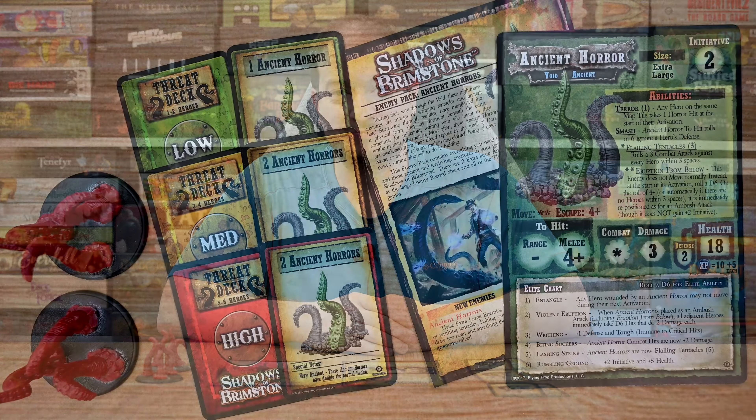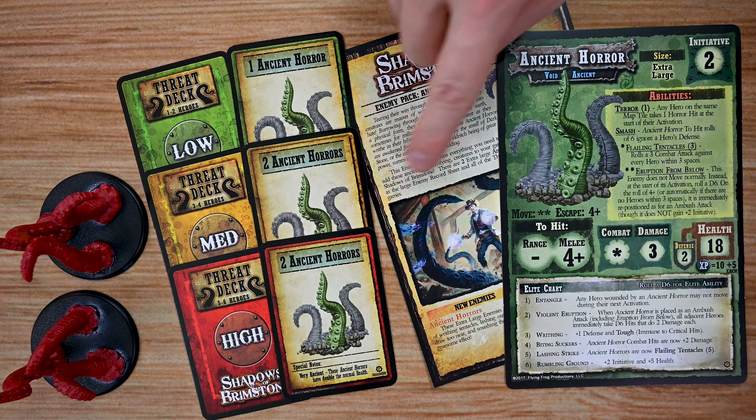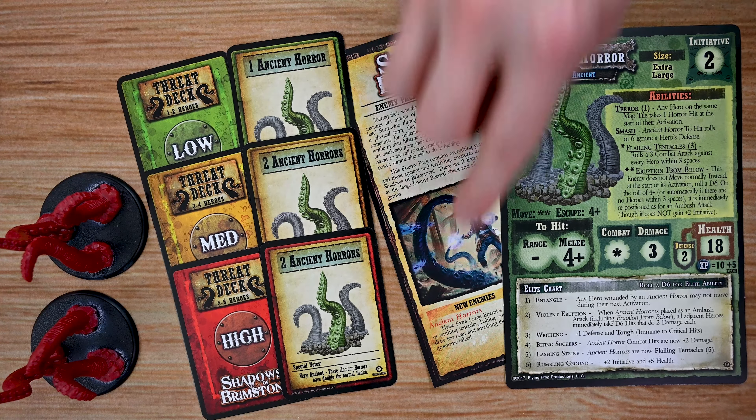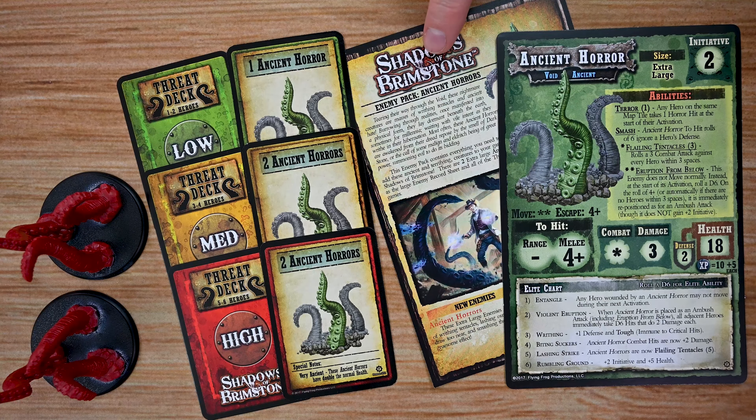Let's head to the table and see what this enemy pack is all about. This is a smaller enemy pack that includes one large enemy record sheet for the Ancient Horrors, a data sheet that has a little bit of flavor text on it, as well as some information about the Ancient Horrors. On the back is going to be a painting guide.